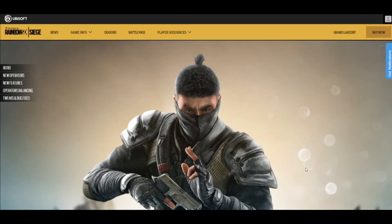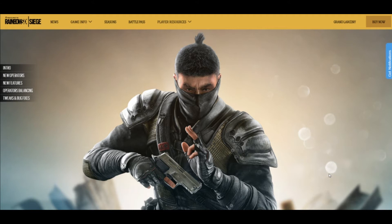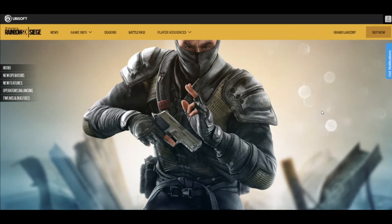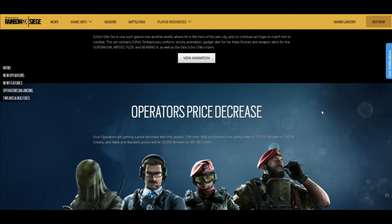This is the elite Echo set. I've been watching a lot of Naruto lately and this kind of hits right in the feels. It looks really cool — I like it a lot. I wish he had a sword, but in the animation video you'll see he throws his Yokais around like shurikens and they come back to him, kind of floating, and he does like a ninja stance. It's really dope — it's gonna make a lot of money.